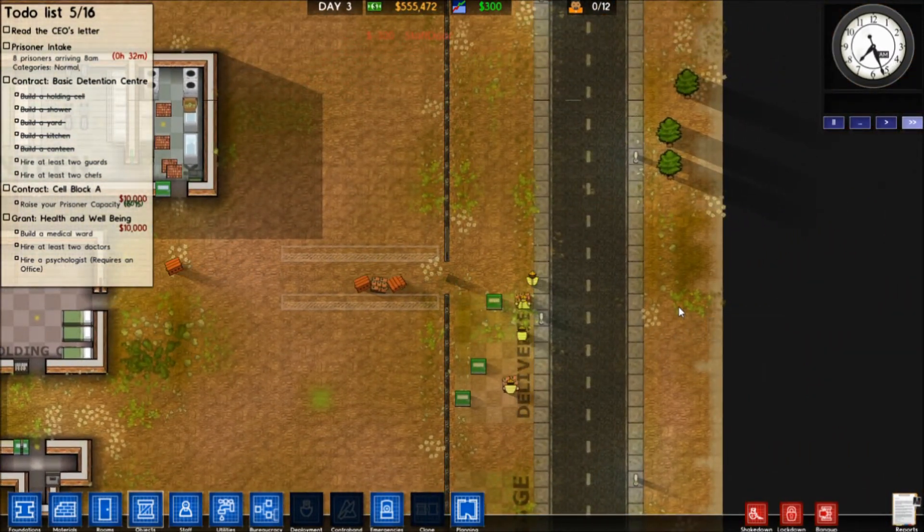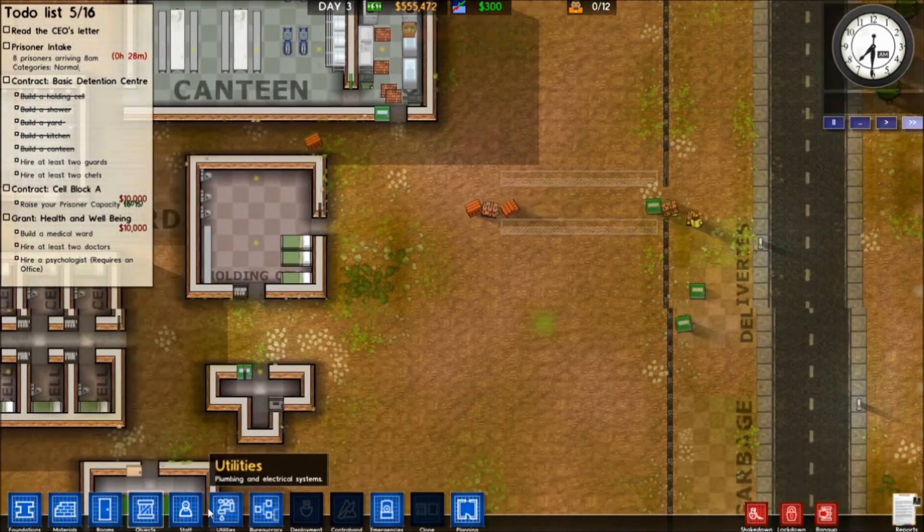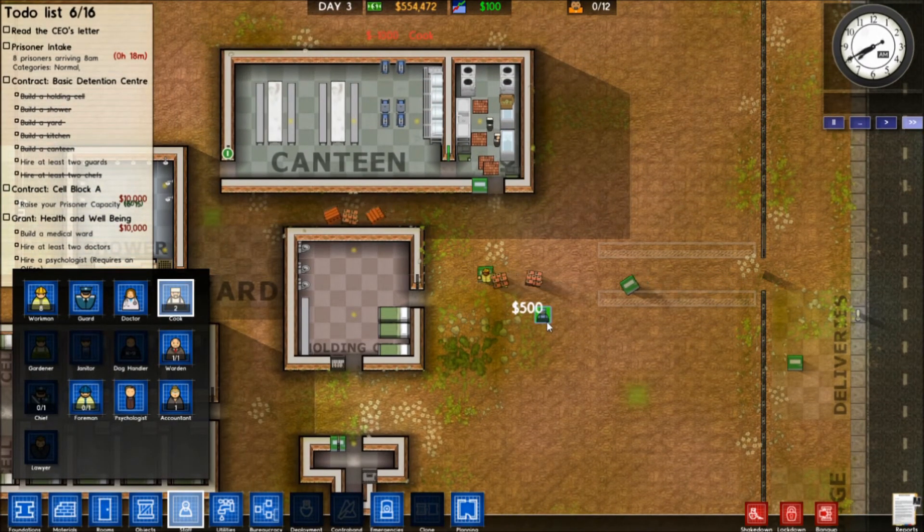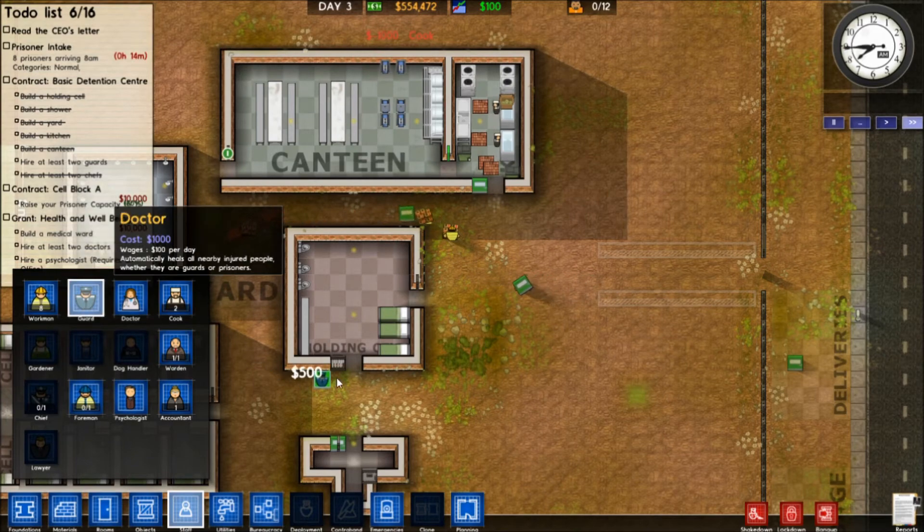We need to hire some guards — two guards, two chefs. Let's start with the chefs. We gotta hire two of these guys. So you guys are gonna start working, right? I hope so. And let's hire four guards.